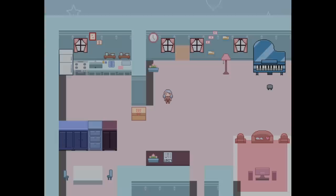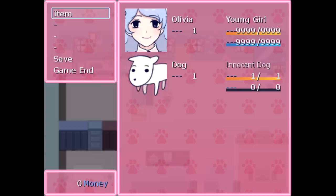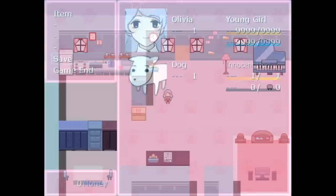Now let's check out that to-do list. Dog and Olivia — our stats are off the wall. They're really high. Dog has 1 HP in comparison. Better save my game. We are one tough dog owner.